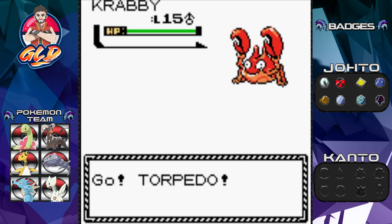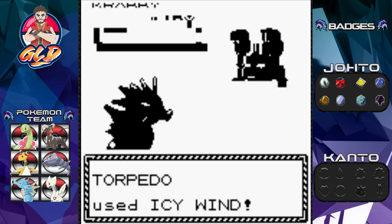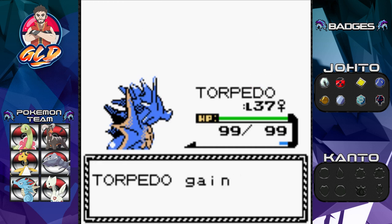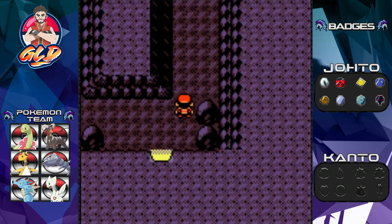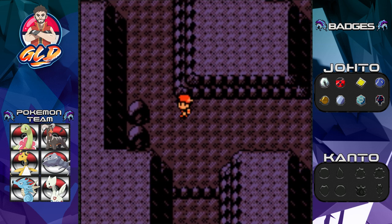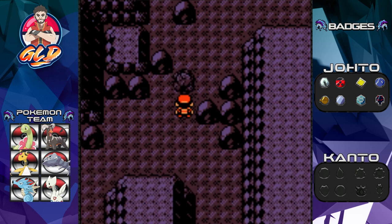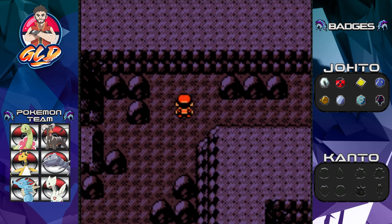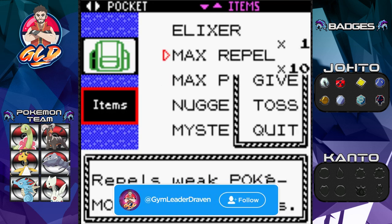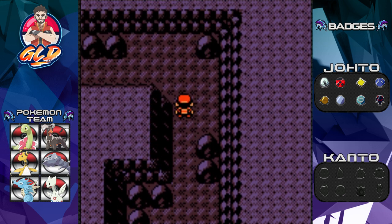We got attacked by another Crabby. Icy Wind took it out and Torpedo gained another level. It's probably a good thing I put Icy Wind on this Pokemon, though eventually it'll need something stronger like Ice Beam. Now we head to the very top of the cave — remember, there are three entrances to Dark Cave. We've just covered two of them. Time to use another Repel.